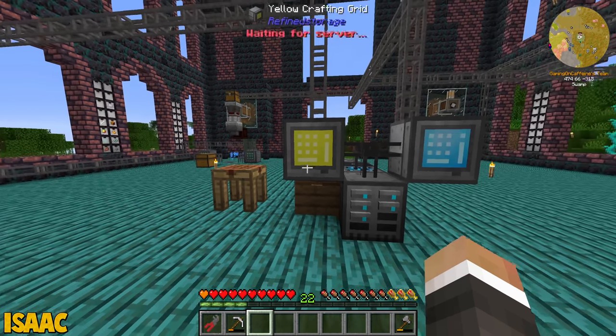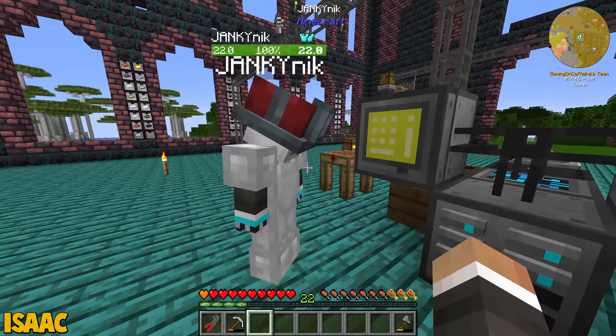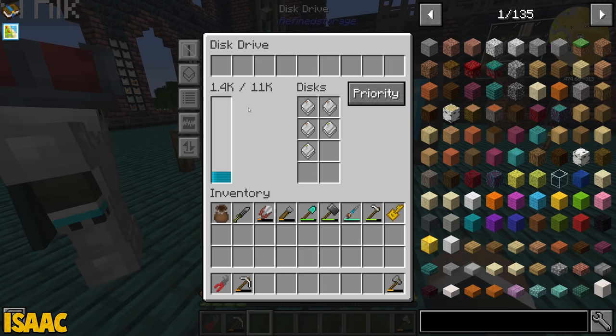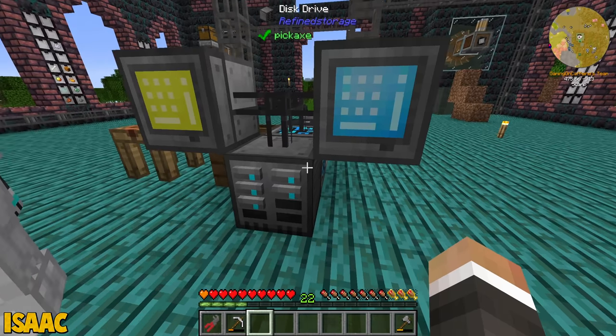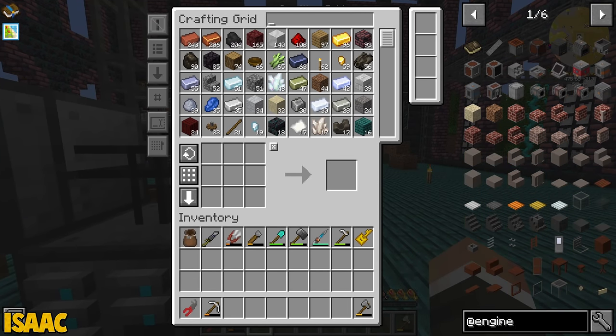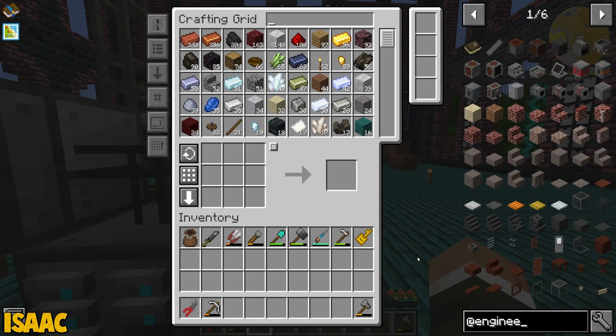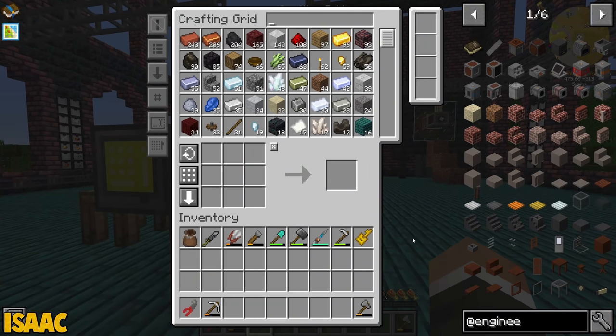We've now got a nice amount of our items going into these frame drawers. There's a sea of blue in these discs - that requires confidence. We've also got 11k, man. We're doing real well on that - 11k! That's the retirement money right there.